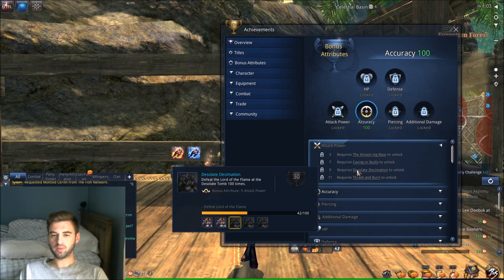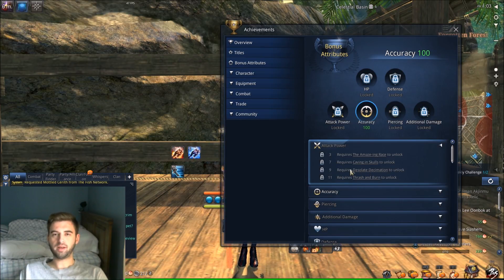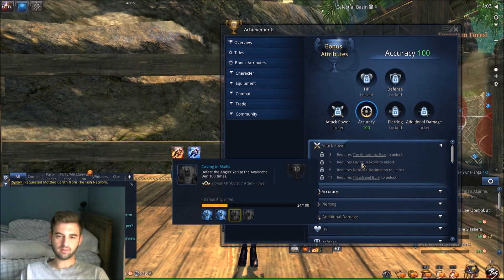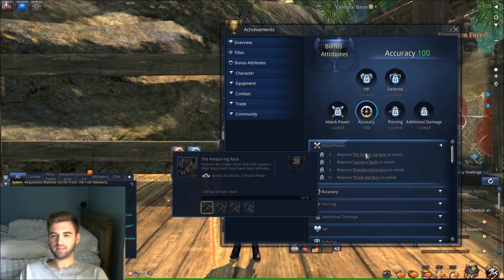The ones you should be aiming for is Desolate Tomb 100 times — it's a dungeon you're going to have to farm anyway to go ahead and get your legendary accessory, and we've got another video on accessories coming out pretty soon. If you can't get into Desolate Tombs, Yeti 100 times is a pretty easy one to get. It's just like Frozen Fang — pretty easy party comps. The final boss isn't too bad now that everybody has bonus AP, so that's an easy one to go ahead and get.